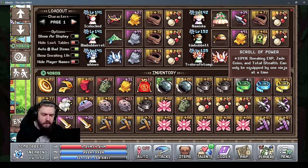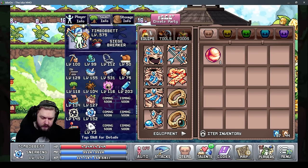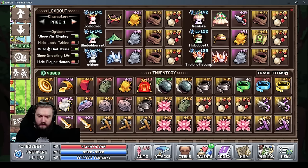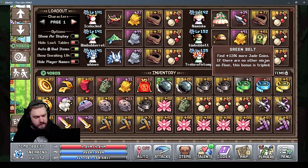The next item is Silk Veils, which give a multiplier to your total stealth. You have a base stealth from the Way of Sneaking in the ninja knowledge tab, and then a total stealth visible in your skills menu under the sneaking tab as your ninja twin stealth. The more base stealth a character has, the more valuable total stealth multipliers become. After that, the green belt increases jade coins gained — similar to the goodie bag, but this bonus gets multiplied with the belt bonus.